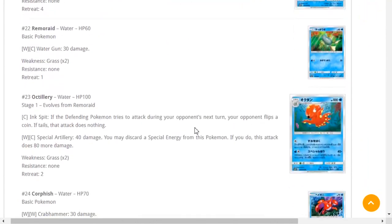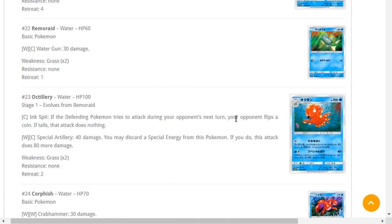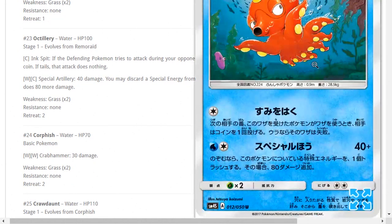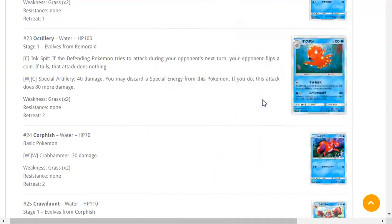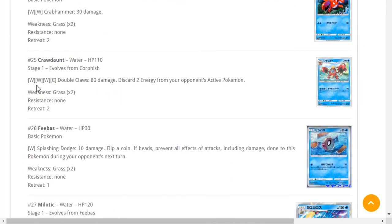New Remoraid — not better than the others, moving on. New Octillery — if you play Octillery for draw support it's worth considering. Ink Spit: if the defending Pokémon tries to attack, your opponent flips a coin, if tails the attack does nothing. Special Artillery does 40 damage, and you may discard a Special Energy from this Pokémon to do 80 more — 120 damage by discarding something like Counter Energy. Not that great, moving on.